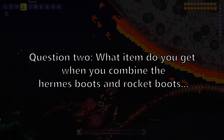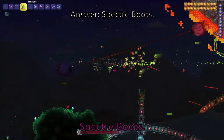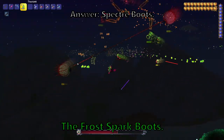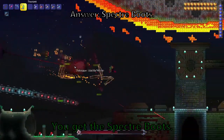Question 2. What item do you get when you combine the Hermes boots and rocket boots at the Tinkerer's Workshop, for a single point? Spectre boots. The Spectre. The Frost Spark boots? Hermes and rocket? Spectre. That's Spectre boots. You get the Spectre boots.